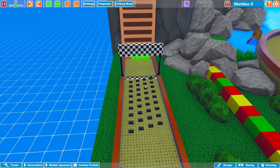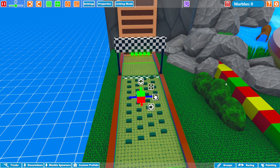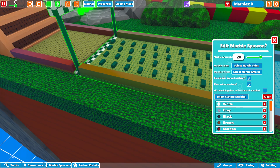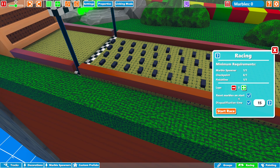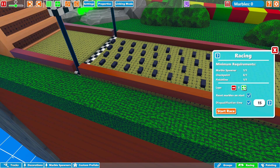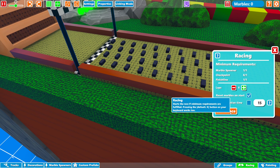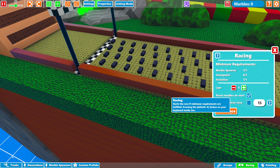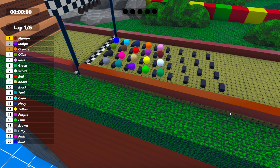Let's have our patented color race here. We've set up our 20 color marbles. We have 6 laps, like last time in Handsome Plansome — go check out that video if you haven't seen it, the last track showcase. And then we can start the race.